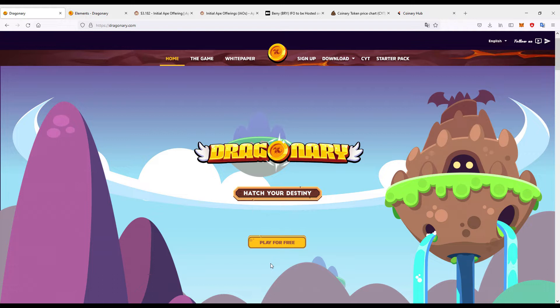We're going to explore the white papers, the tokens, how to upgrade, how to fuse, and how to battle your dragons. If you're familiar with Axie Infinity, you've seen how successful that was — one of the originals, probably about a three-year-old project now. The Axies are going for over three hundred dollars each, which has priced a lot of people out of the market. So a lot of people are turning over to Dragonary, which is a Spanish-run company.